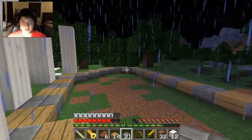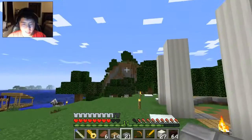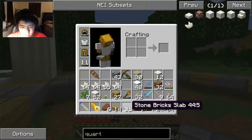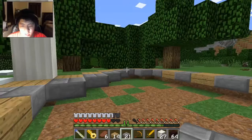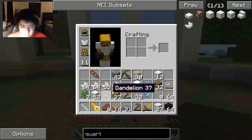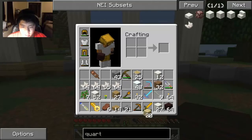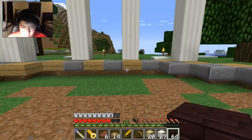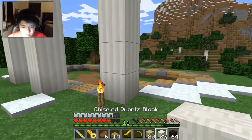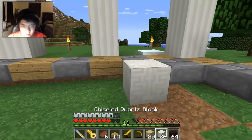I'll play around with a few designs and get right back to you. Okay, we are back. I just slept through the night because it was thundering like mad and I didn't want that to disrupt the recording. I've got some new blocks — I have chiseled quartz and I think it would go well with nether brick and maybe some birch wood planks. The walls could be birch and quartz; I think we're getting something here. Let's just play around with this a bit.